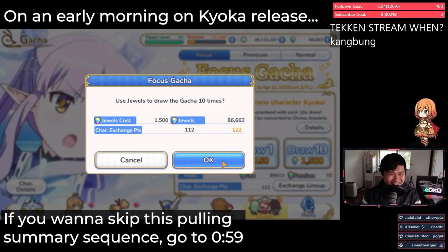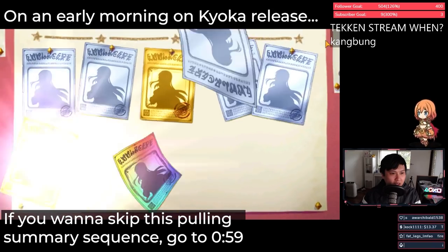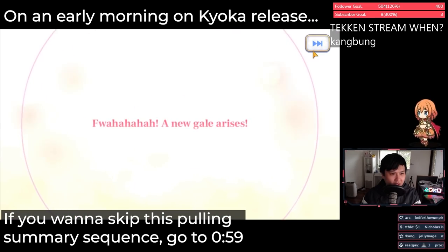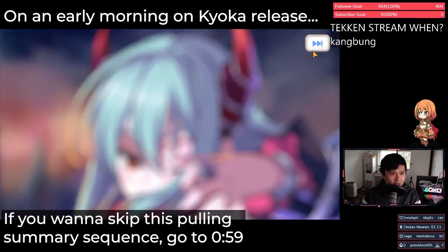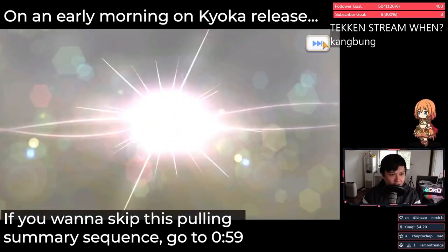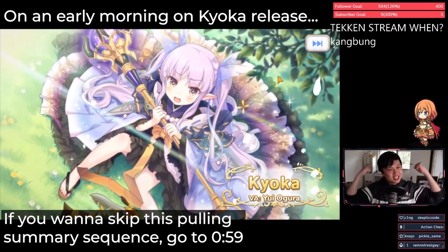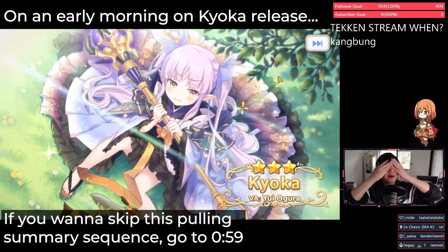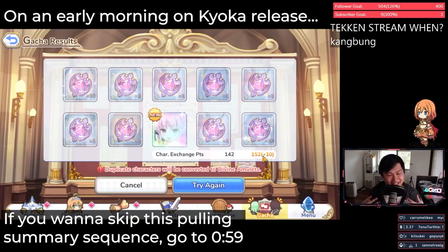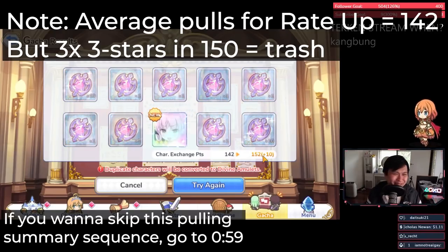Oh, I don't want to do this but I'm gonna. Oh, at least it's a new three, I think. Okay, come on Kyoka, just be Kyoka. Yes! 152 — oh my god, that is me. I am an average citizen, 0.7. I pulled Kyoka! Thank god it didn't make me go to 300.